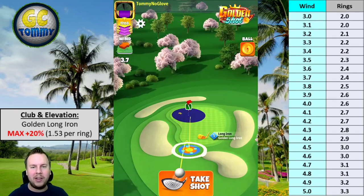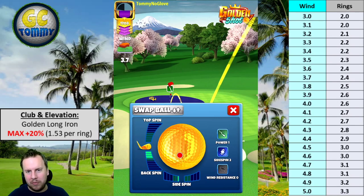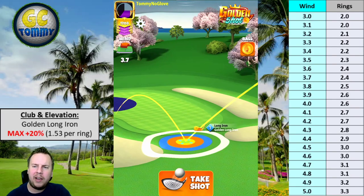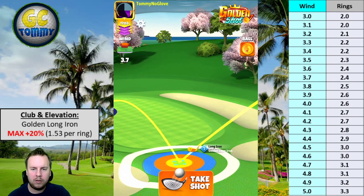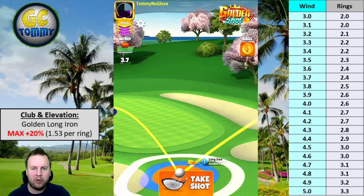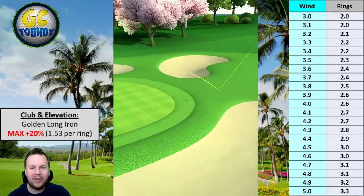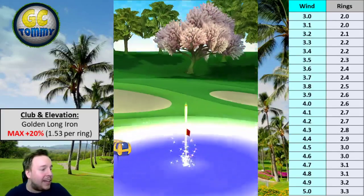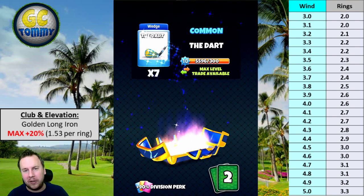Wind coming left to right with tailwind. We learned from before — we missed left because we had a little too much side spin. 3.7 miles per hour gives us 2.4 rings. We adjust 2.4 rings, hit a perfect ball, bounce on the fairway, and get it down there. It zooms in and we just sneak it in on the right side of the cup. I don't care how it drops, just that it drops — that's the only important part. Azure chest is what we're getting on this one.